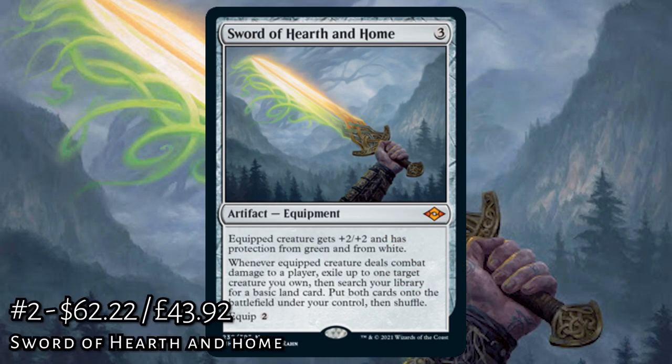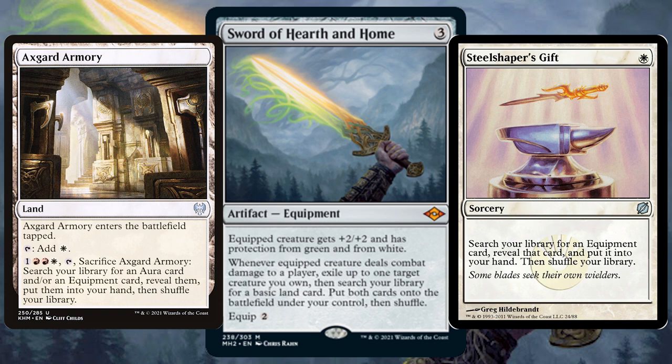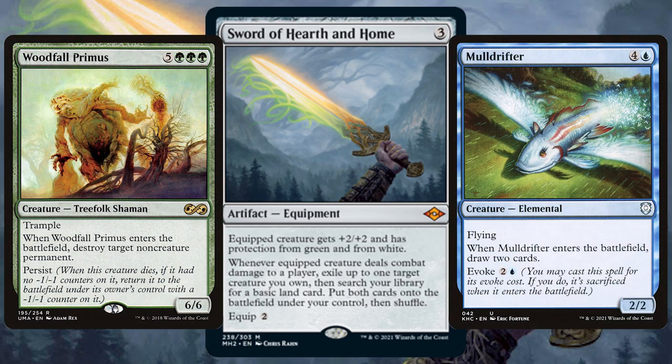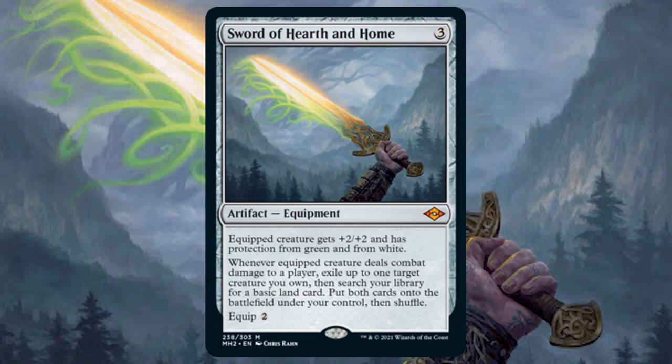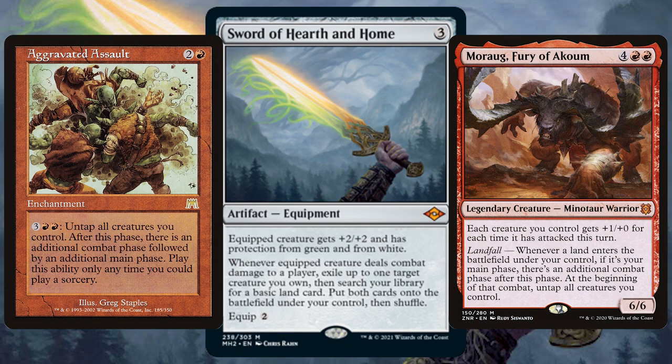Runner-up and the second most expensive card is Sword of Hearth and Home — a new Swords of card giving +2/+2 and protection from white and green. Whenever the equipped creature deals combat damage to a player, exile up to one target creature you own, search your library for a basic land, and put both onto the battlefield. This is so good — sneak in ways to cheat out equipment, get that damage through for ramp, and flicker creatures with ETB triggers. Add extra combat triggers to fire off Hearth and Home again and again.